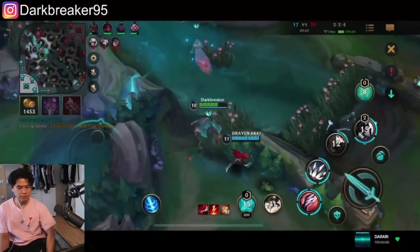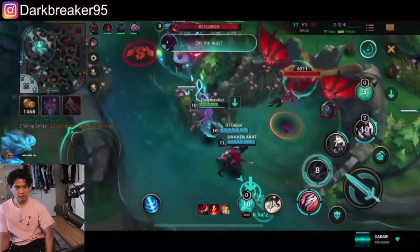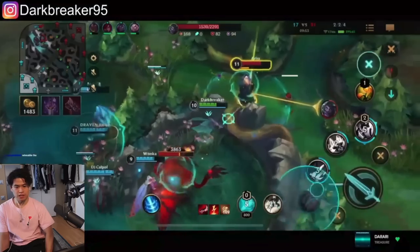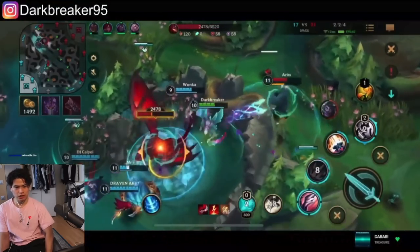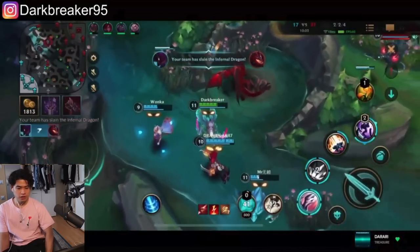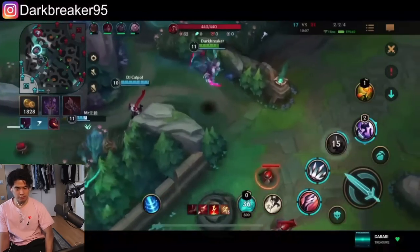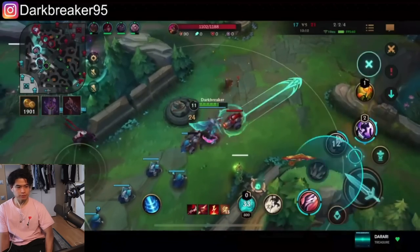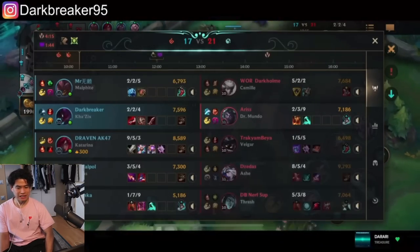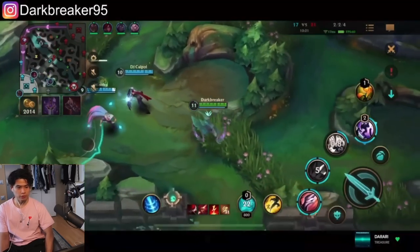I take a health relic for sustain while smite comes up. I queue over the wall to harass the dragon down, then use Q into Smite combo together — the isolation damage from Q combined with Smite makes securing the dragon much easier. We secure it with Ghostblade's speed boost active. Now I'll clear jungle camps, buy items, and then time to ambush. Someone took my red buff though.